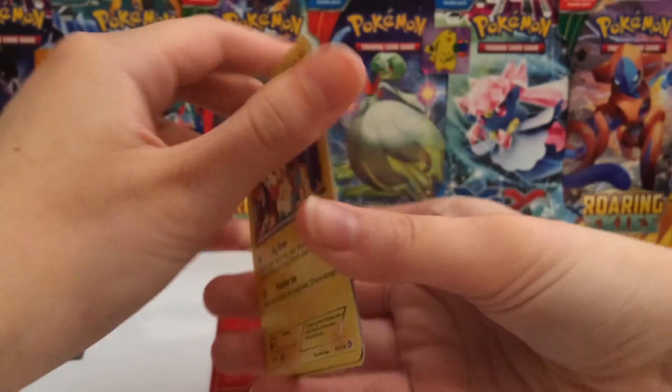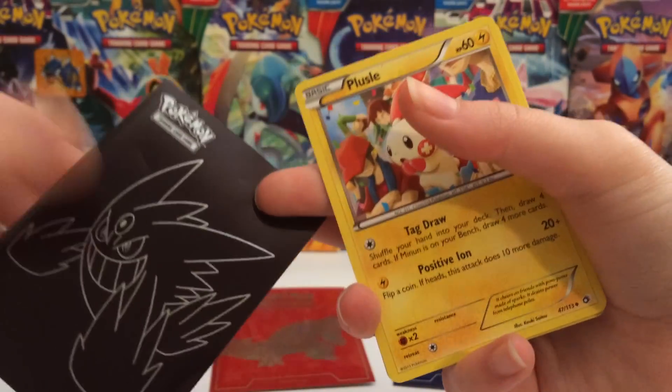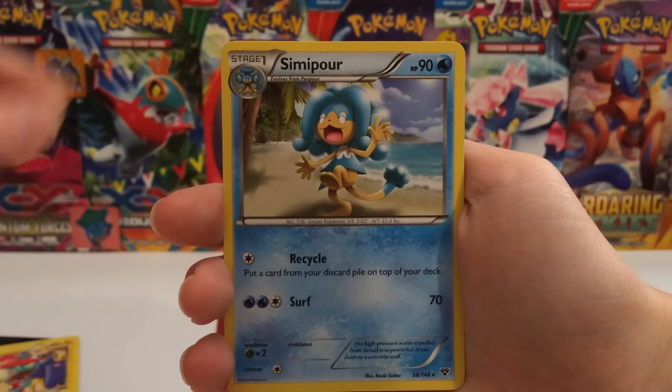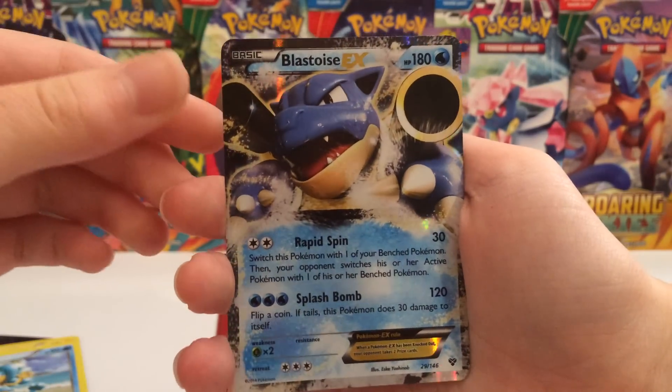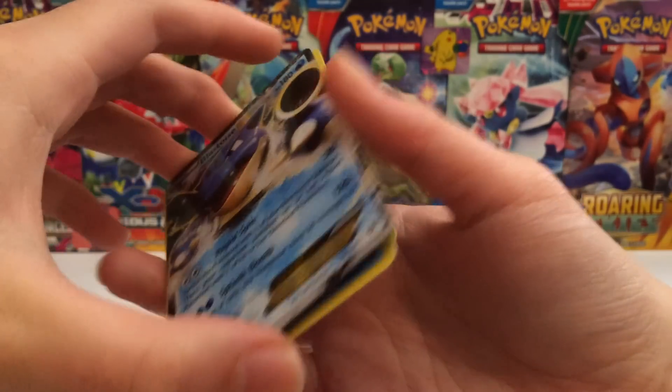Okay, so in the first one, which is a Gengar sleeve, as you can see here, we get a Plusle Semipore. Nice! And a Blastoise EX Promo. So that is pretty cool.